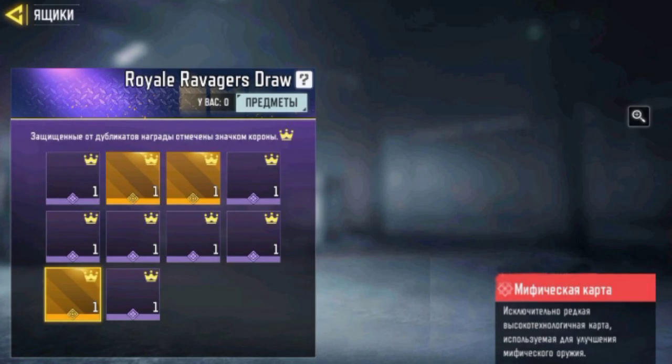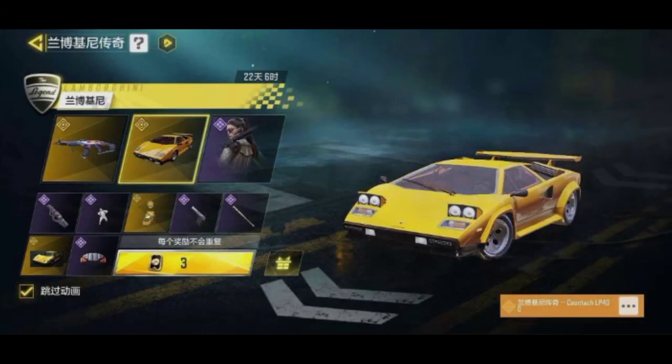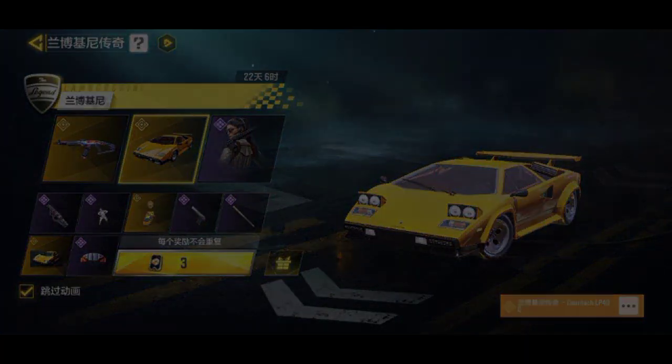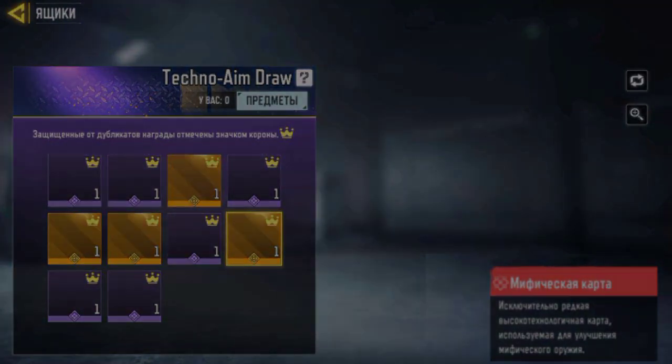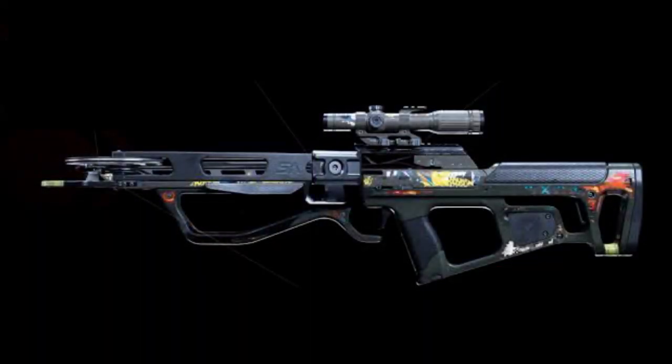The fourth draw is Royal Ravager's Well — this is for Battle Royale and will bring you a legendary Lamborghini skin and some more items. Another draw called Techno Aim will bring you a legendary blueprint for the crossbow. Here are some crossbow legendary skins from Cold War for reference — the final build may differ.